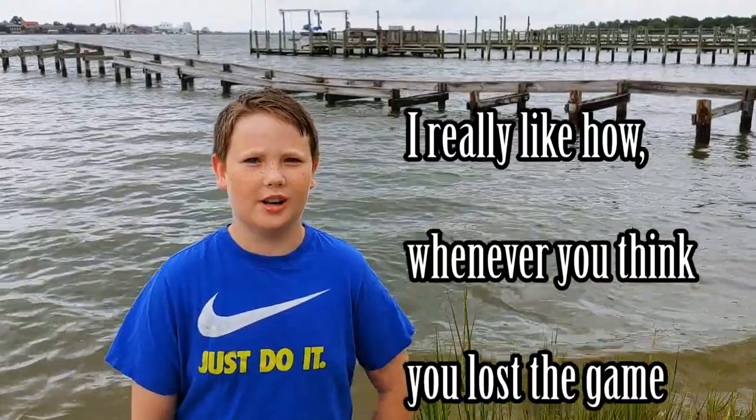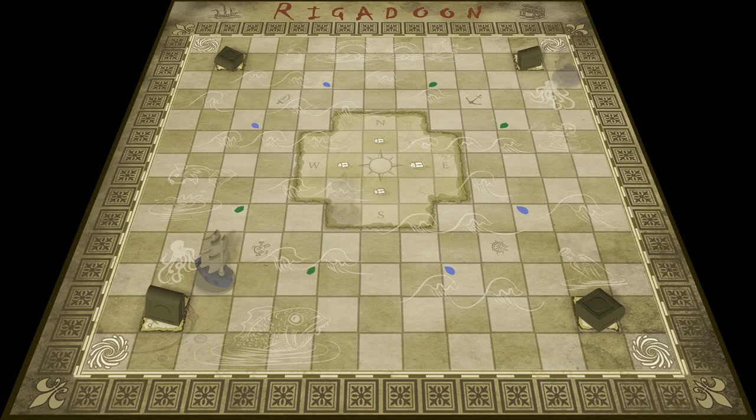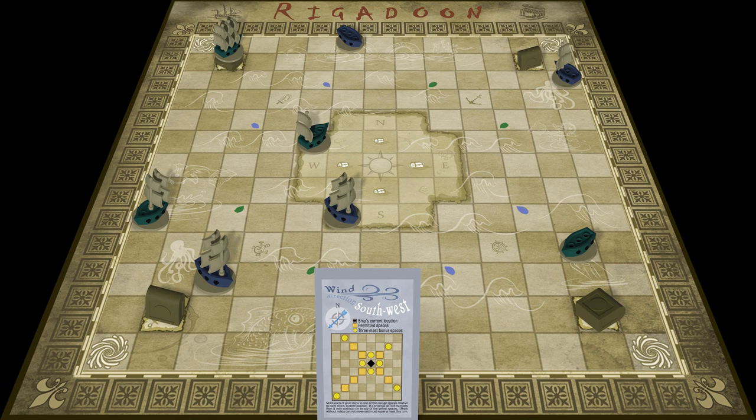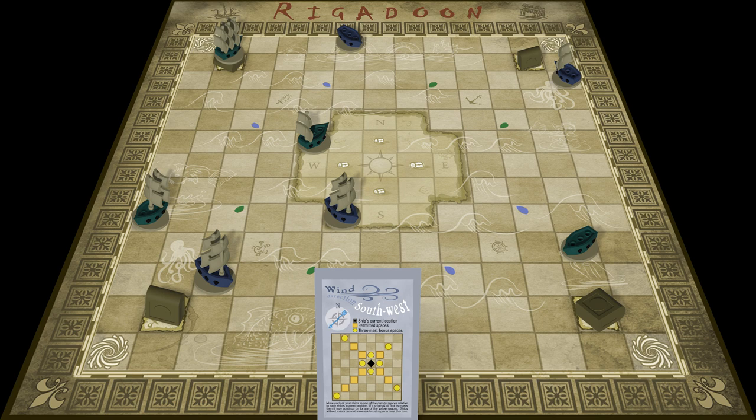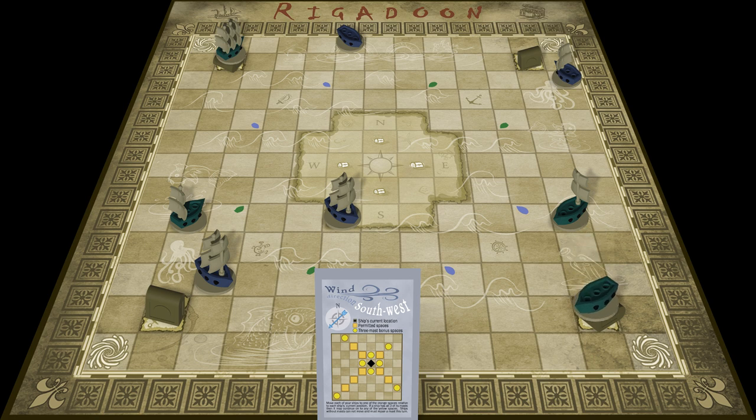I really like how whenever you think you lost the game, you realize that you won. This is very near the end of the game which Joseph was referring to. Joseph had already claimed one treasure chest in a previous turn. But on this turn, he had already changed the wind and only had two ships left to maneuver, and one of those ships had no masts. With a southwest wind, his chances of winning were looking grim. It just so happens, a southwest wind was exactly what I needed to claim my two chests and declare victory. Joseph paused to consider his options, and then he saw it — he decides to attack one of his own ships, blasting it clear across to the other side of the board where it lands orthogonal to his ship with no masts. This attack gives Joseph his unexpected win.